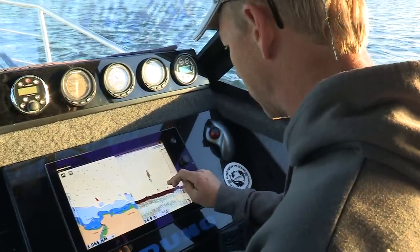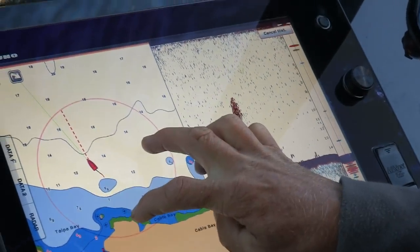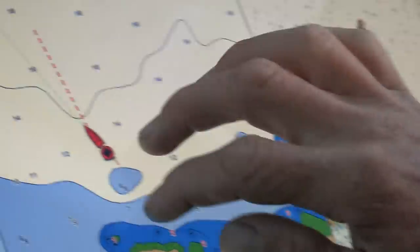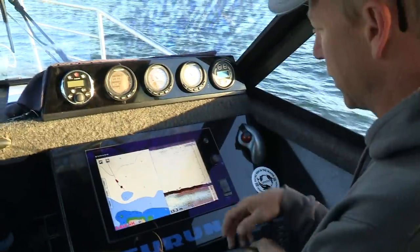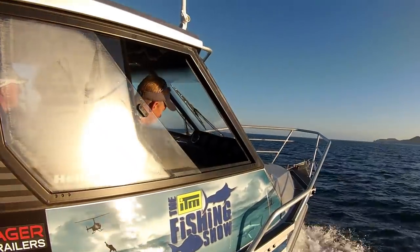I've just missed the school of bait fish, so I've actually paused my sounder. Now if I zoom in on my plotter here, if I touch that school it's going to give me a new point. And now it has shown me exactly back where that school was, and I can just get the sounder back up to speed and find my way back to where that school of bait fish was.